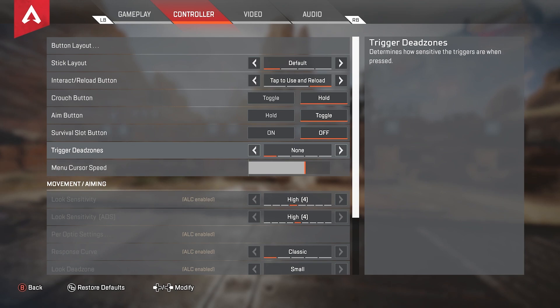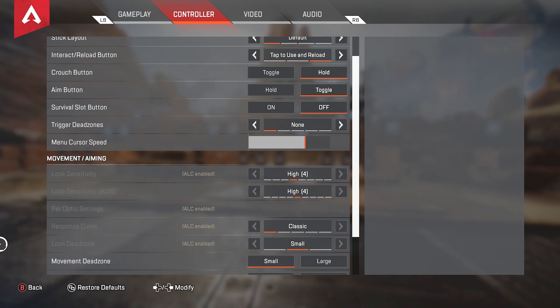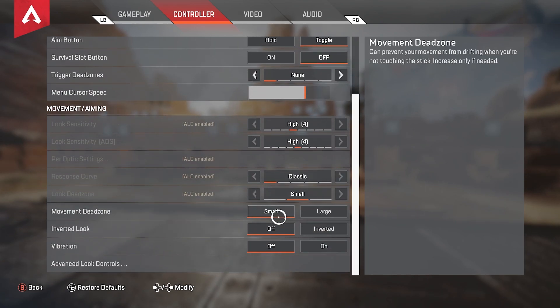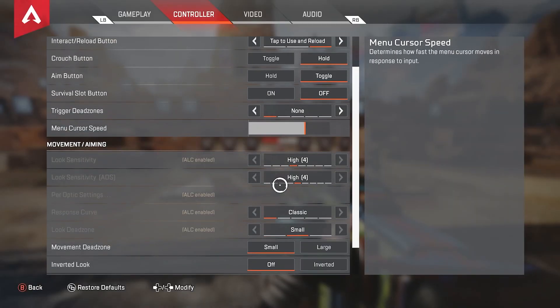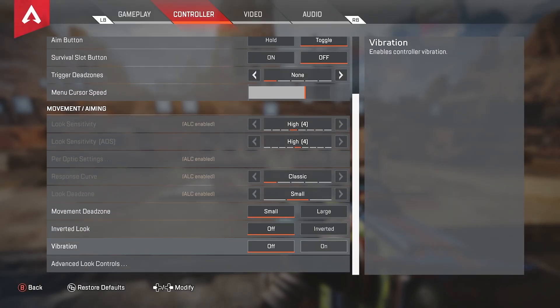Trigger dead zones, keep this on none unless you're accidentally shooting or aiming down sight while playing — then you want to move it up, but for the most part keep it on none. Menu cursor speed, I have this pretty high. You want to keep this as high as possible without it messing up your looting. Movement dead zone, I have it on small. Inverted look, I don't know how people play on inverted look — keep that off. Vibration, keep this off as well. It just messes up your aim. At first it might feel weird not having vibration, but after a while you will never want to go back.